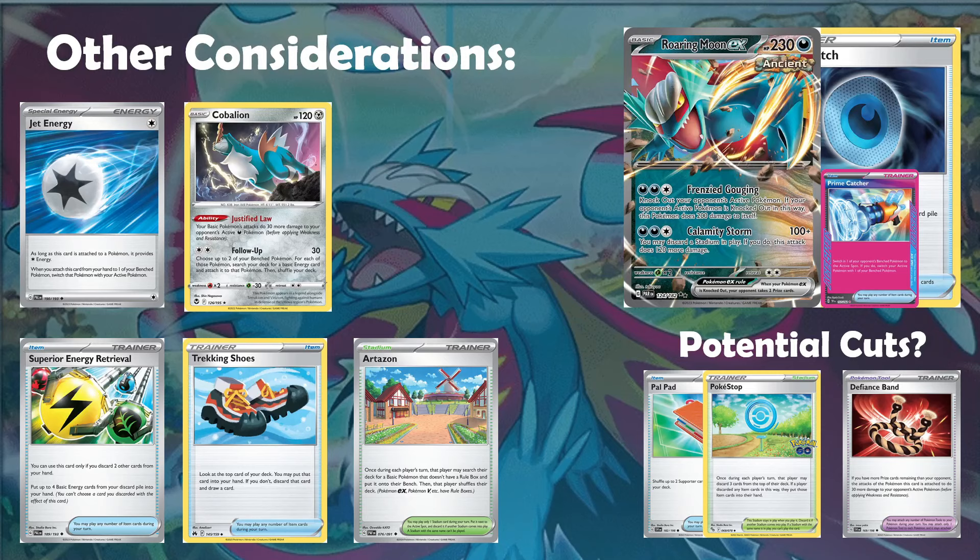Jet Energy is quite interesting — it only really works on Coridon to get decent attacking pressure in, but it can be an option to help against Snorlax and Great Tusk matchups that try to trap you. Jet Energy maintains pressure with Coridon throughout the entire game without the fear of it being knocked from your hand, guaranteeing your switching cards. At the same time, you can remove these Jet Energies via Radiant Greninja to buff your energy count and get more cards with Greninja throughout the game.